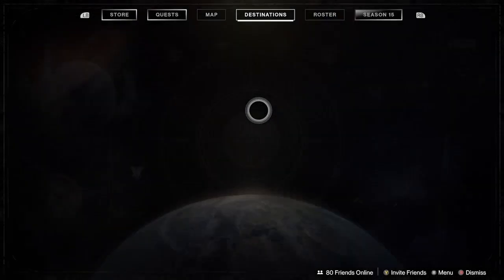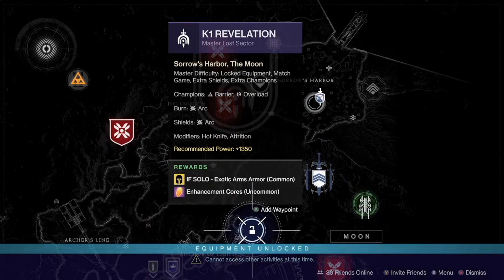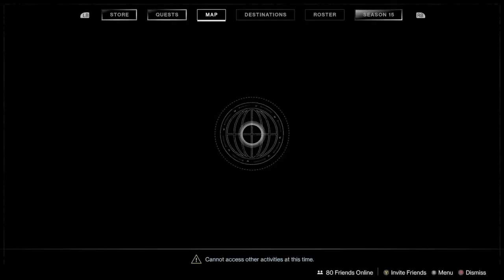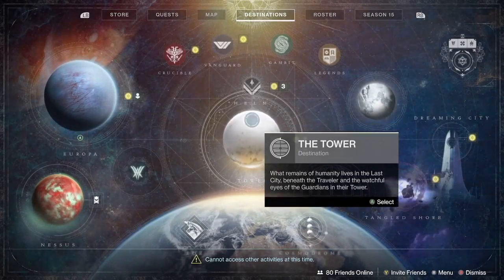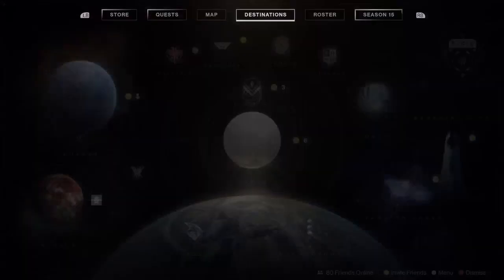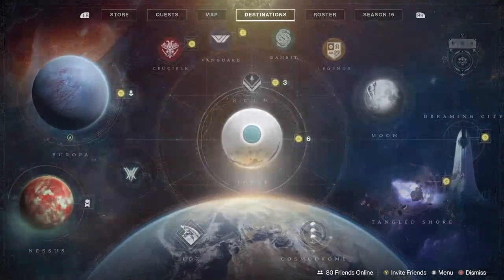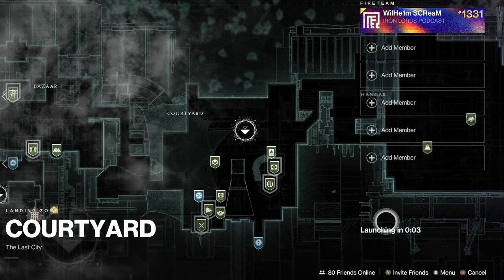Now, sometimes exotic engrams have been able to be decrypted into just an enhancement core, which sounds pretty terrible. But that specifically applies to engrams that drop off random enemies — not the ones that drop specifically from the chest. You'll know which ones those are because when you hover over them in your postmaster they'll come up as zero power. The ones you get from the specific chest drop will always be an exotic piece of gear from the other legendary lost sector.